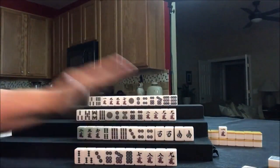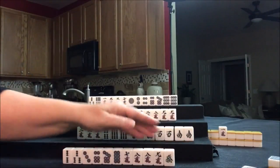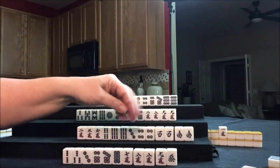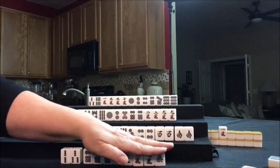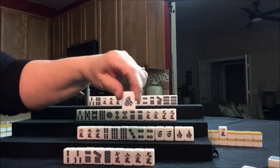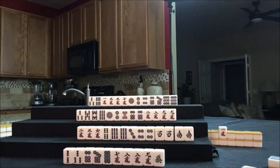We'll draw for East — green dragon. We have a Pon of East, and we're looking to do anything we can — we're just going for a win here. Let's go ahead and get rid of the three dot. Maybe we'll pair up the green dragon and try to get another Yaku out of that. Any Pon of a dragon is a Yaku and a Han, which can help with score.